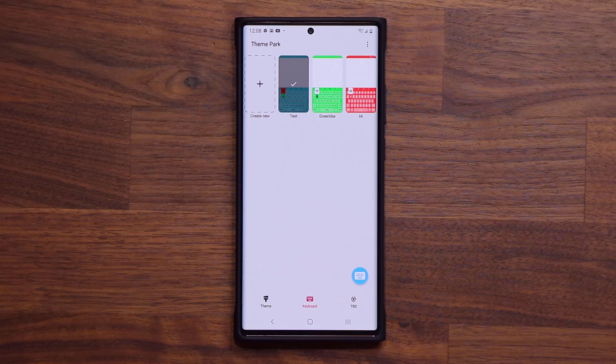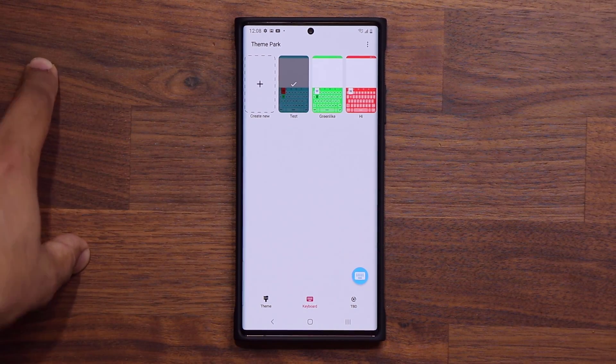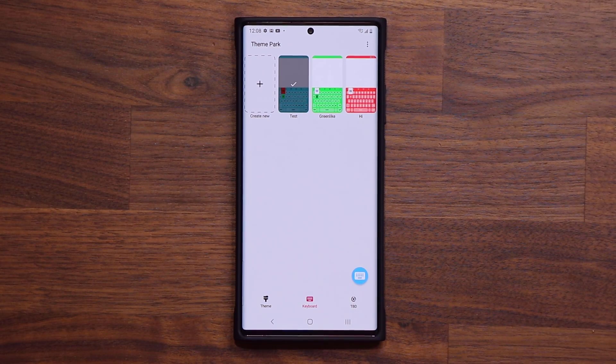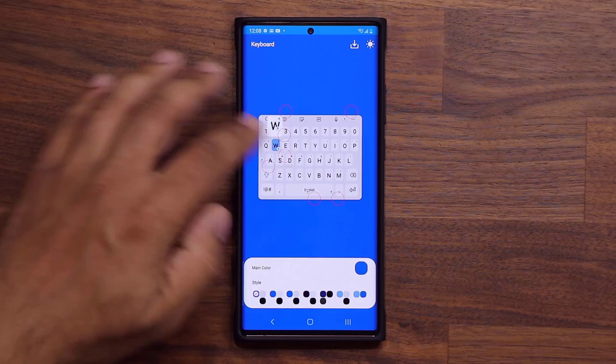Now you can fully customize your keyboards. This might also come to us as a standalone application known as Keys Cafe, but right now it's built right into Theme Park. Let's create one more — tap create new and go for a different color.